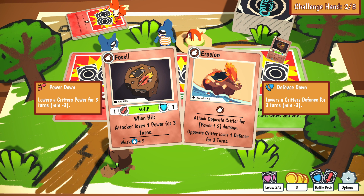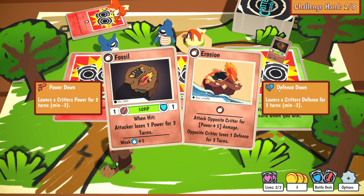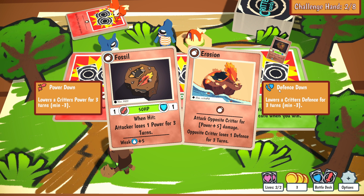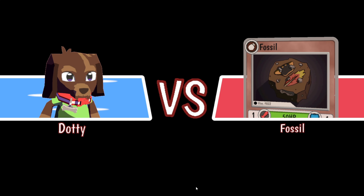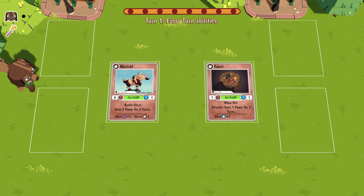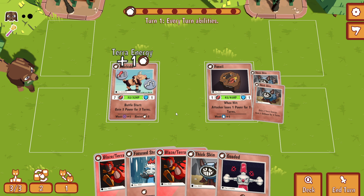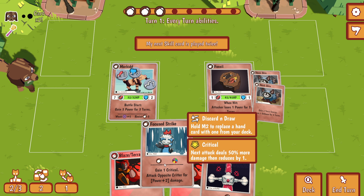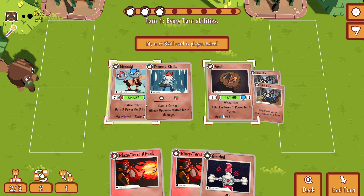Moving to the next area, there's a wild critter. If we defeat it, we get the card Erosion as well — attack opposite critter for power plus five, and opposite critter loses one defense. That's a great card, I want it. I also like the music of the game — it reminds me of the old days of Pokémon.